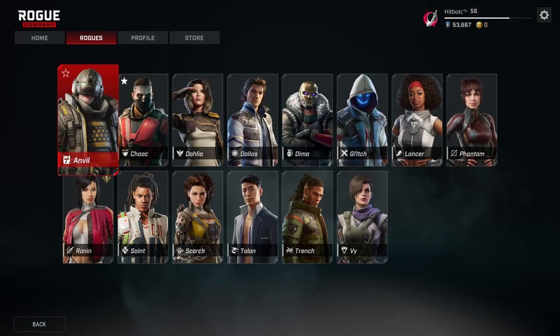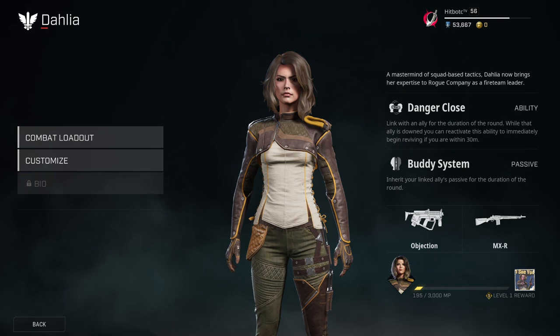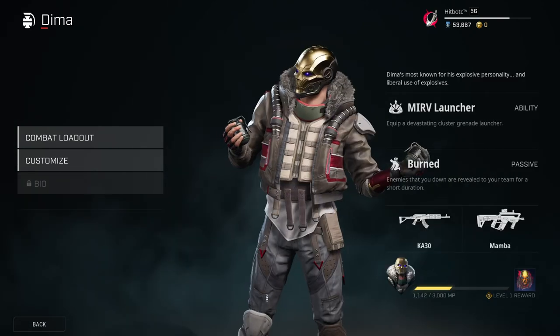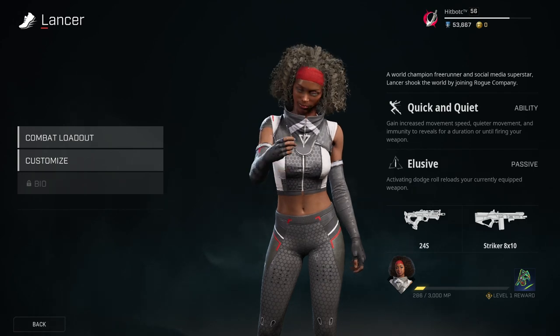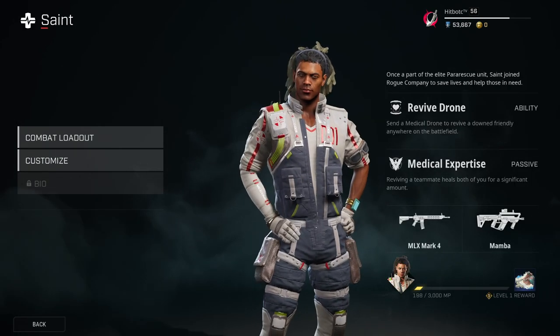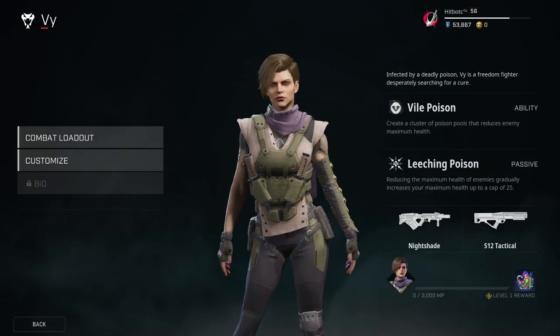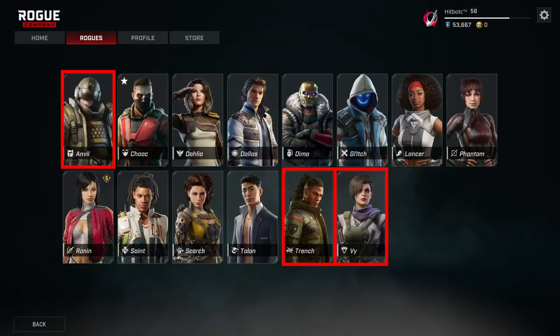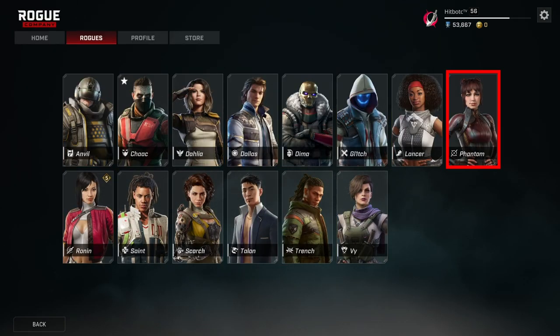Now let's talk about the rogues. One of the best things about Rogue Company is the balance between each of the rogues — their passive abilities, special abilities, and of course their weapons. Each rogue brings something special to your team, and as a new player you're going to want to find the rogue that best complements your playing style. The rogue classes are defined as: defenders, breachers, duelist, intel, snipers, and support.